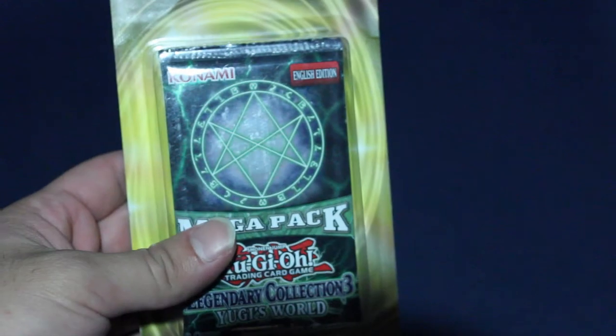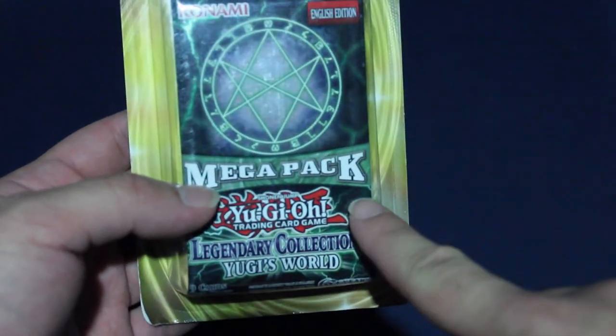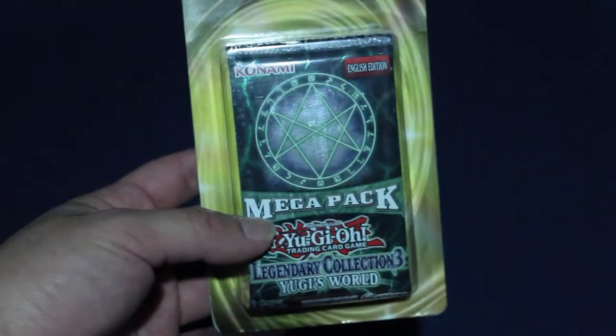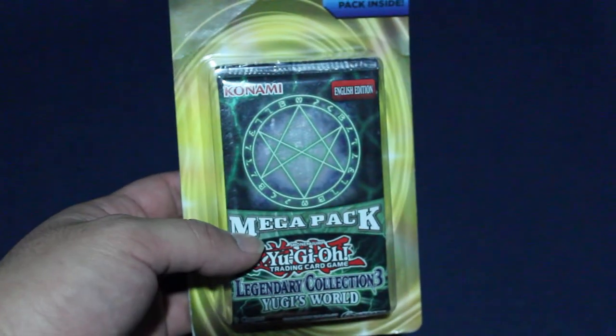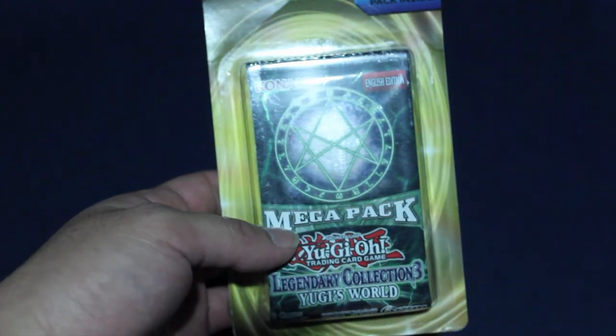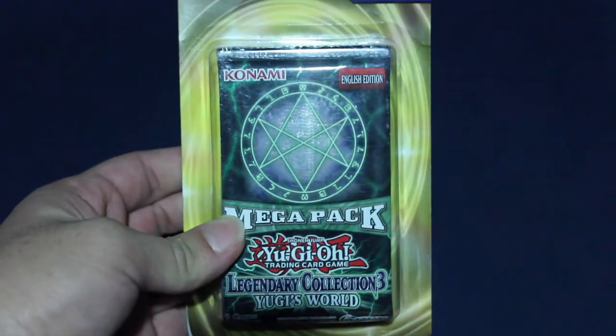It's apparently one sealed deck and one booster pack. Not all the booster packs were mega packs, but I saw the mega pack Yugi Legendary Collection. The other ones were Destiny Soldier, one Invasion Vengeance, and one The Dark Illusion. But I thought the mystery pack would be fun since it comes with a sealed deck and a pack.